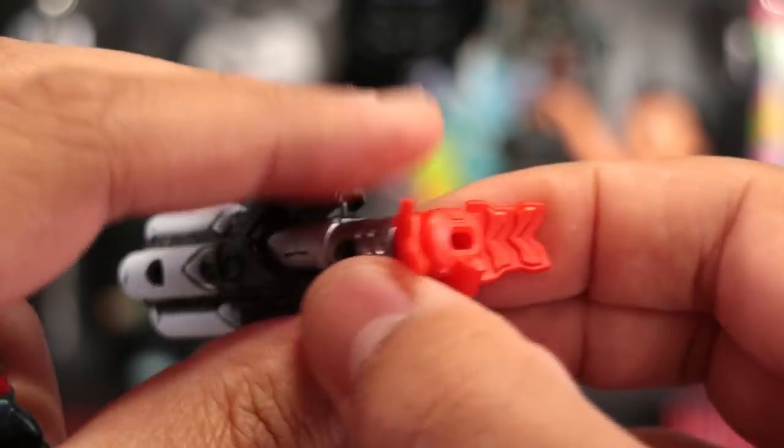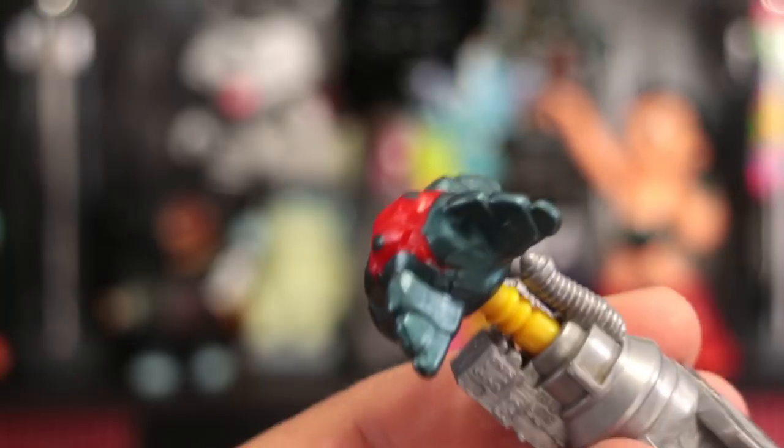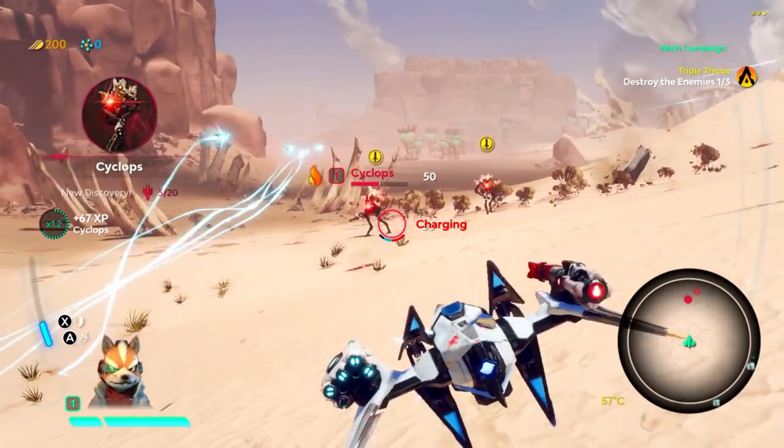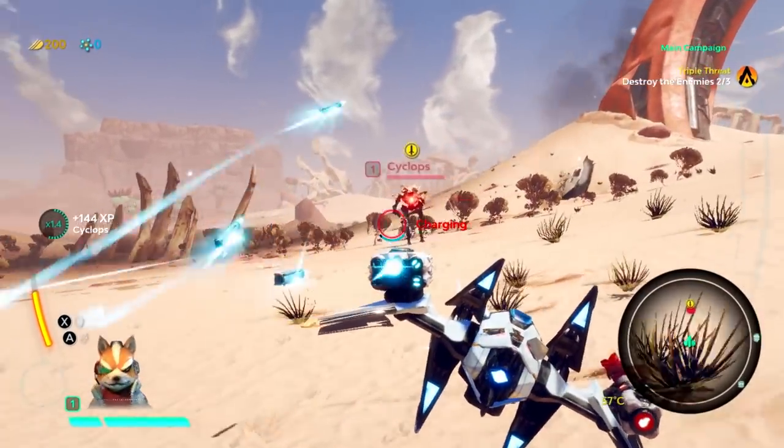Weapons simply attach to the wings — very straightforward — but to be honest, they're a bit of a letdown. I feel they really missed the opportunity to make them functional; imagine if these actually shot out missiles. Each weapon has a different element so you can exploit enemy weaknesses and mix and match them to create unique combos.